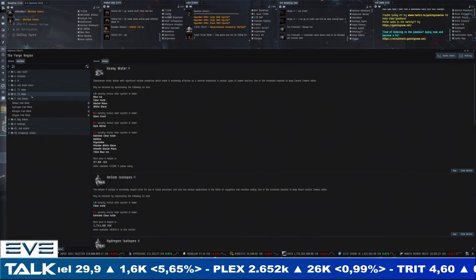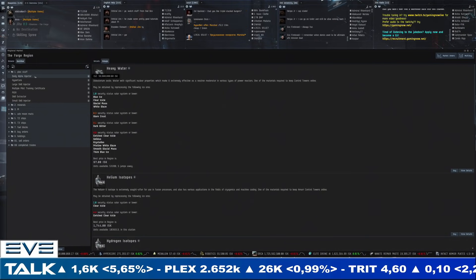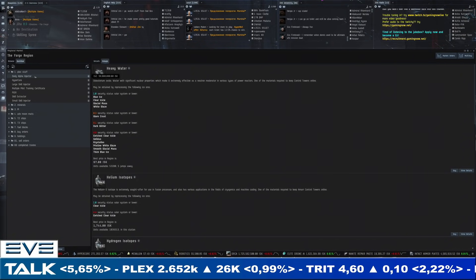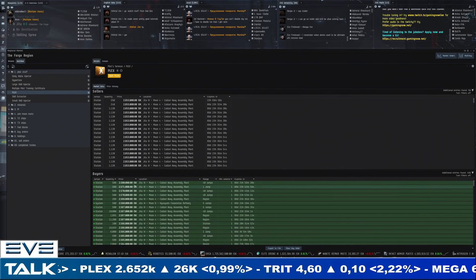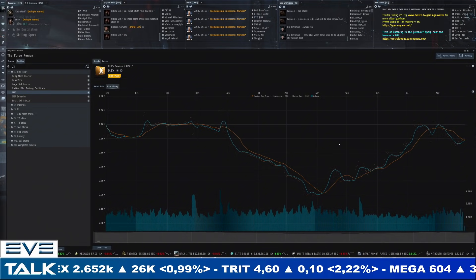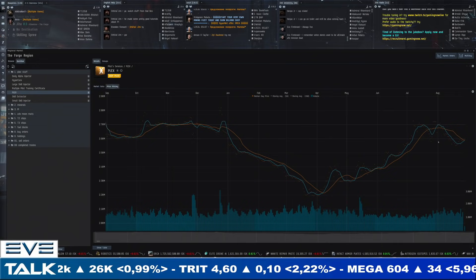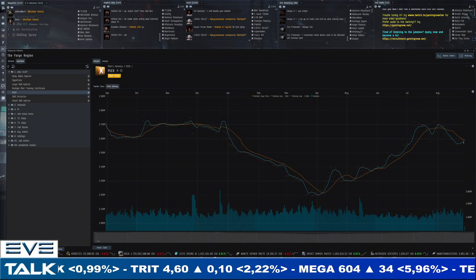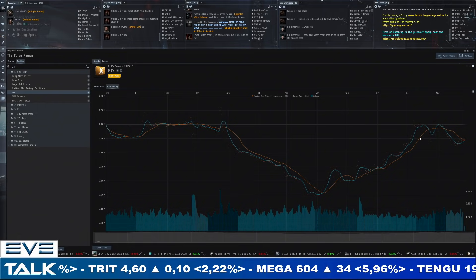That means we get to move on straight to the markets. As always, we start with PLEX. It's up just a little bit, and on the chart it's actually a little bit of an inflection point. At the tail end we have the 5-day moving average and the 20-day moving average coming together just below the 2.6 million mark. With a little bit more volatility and momentum, we could be back in an uptrend here.